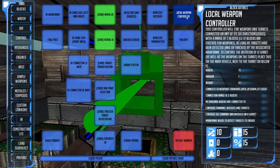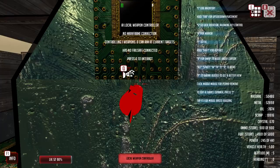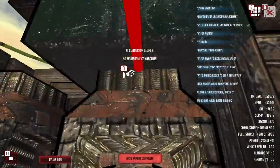The reason I want that is the local weapon controller. This controller will fire weapons and turrets connected to any of its six-direction sides with a range of two blocks — that is 12 blocks. It checks for weapons, and as long as targets have been detected and tracked by the associated mainframe, it controls the rotation of a turret as well as the weapons. Connection range is two blocks, no diagonal blocks. Controls cannons, missiles, and turrets. Let's place this here and see if it detects the mainframe — it has no failsafe, controlling one weapon, no mainframe connection.